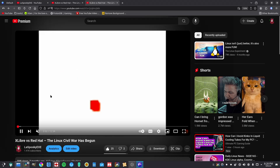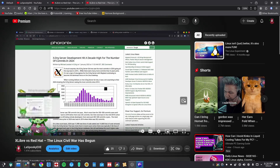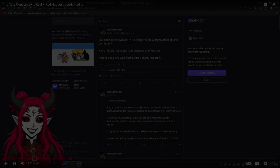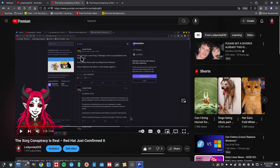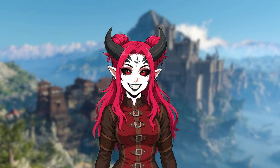A few months ago I was covering the whole X11 slash XLibre situation. There was a guy named Enrico that got kicked out of the project, and he was telling everyone that FreeDesktop was purposely trying to kill X11 or Xorg, the display server. In that video I ended up exposing this and having FreeDesktop actually admit themselves that they work hard to kill Xorg or X11, so they could push Wayland.